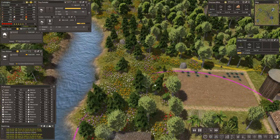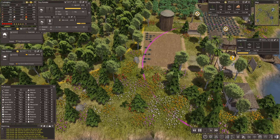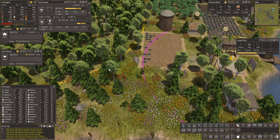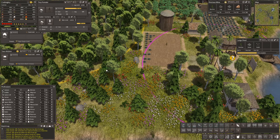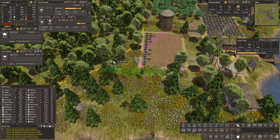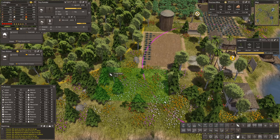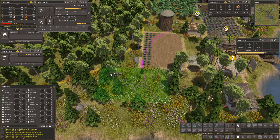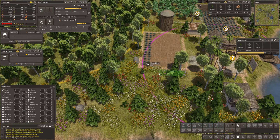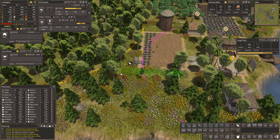We are at the moment going to build another field here because we need corn. Let's have a look and see if we can get — no, we want 15 by 10.